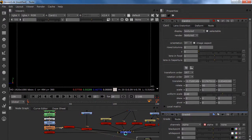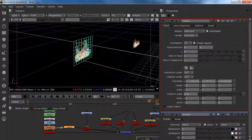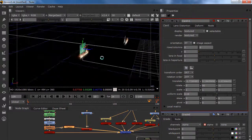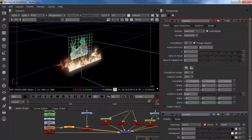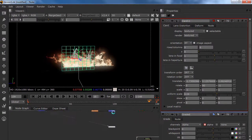Of course we have to reposition it. Go to your merge geo, go to your card, put it a little bit in the back, and we can just scale it down a lot and put it in here. If you don't want to have the same look we can just scale it minus one — now it is mirrored.